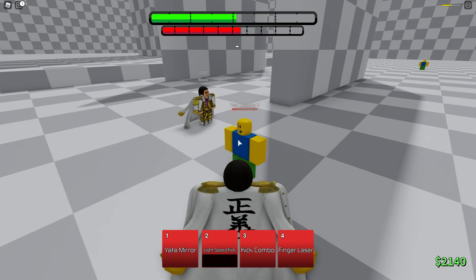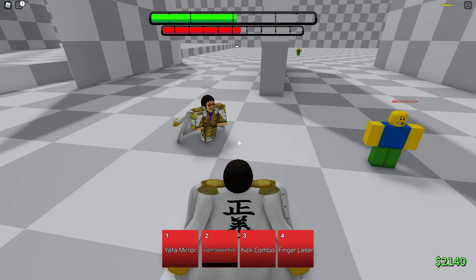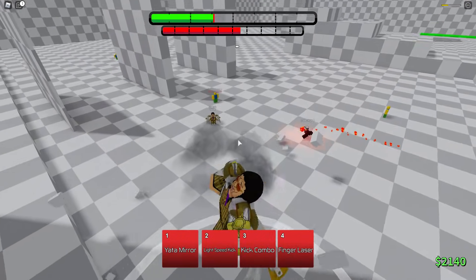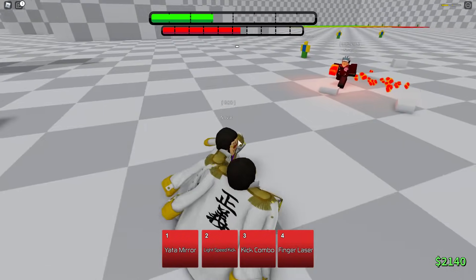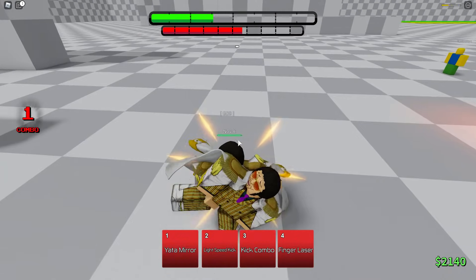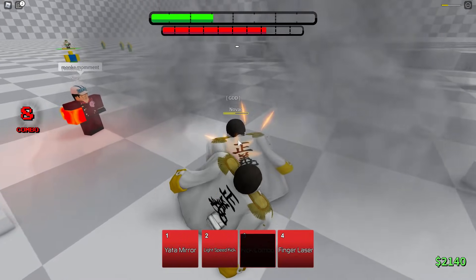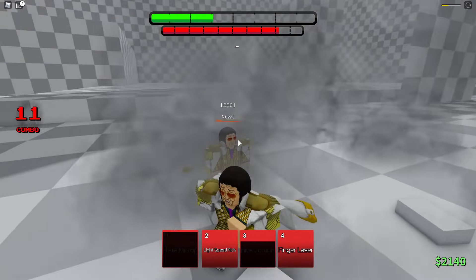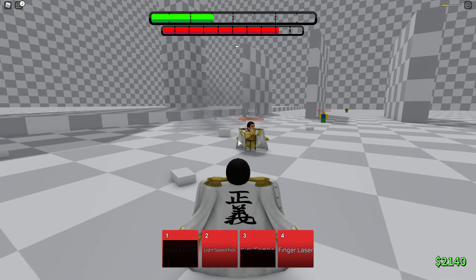Next you have Kick Combo - it's a grab, a guard-breaking grab. So it goes like - oh my gosh - that's dirty. A good combo would be boom boom boom, boom boom boom boom, bop. That would be dirty. You can zero-to-one people with this guy.